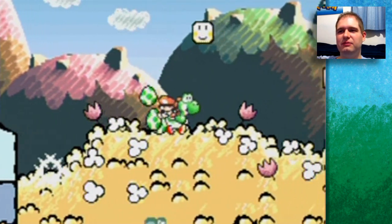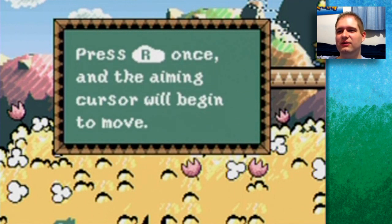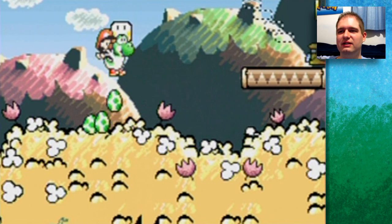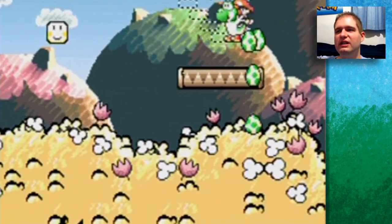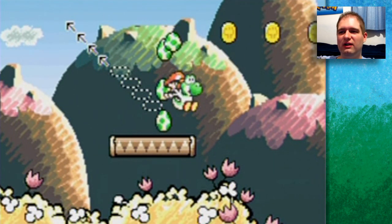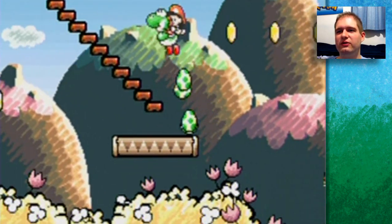There's a piranha plant here, which you can only safely kill using an egg. Press R once and the cursor will begin to move; press R again to throw. When you find a question mark, hit it with an egg and cool stuff will happen. You can also change your control scheme to 'Hasty' so you release R to throw, but I prefer 'Patient'. I know most people prefer Hasty, but I'm a patient guy.